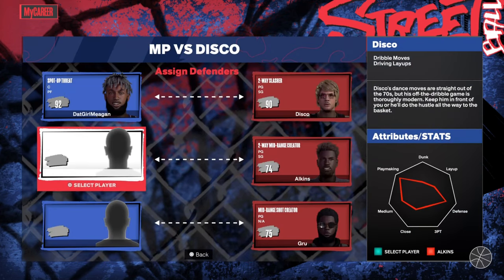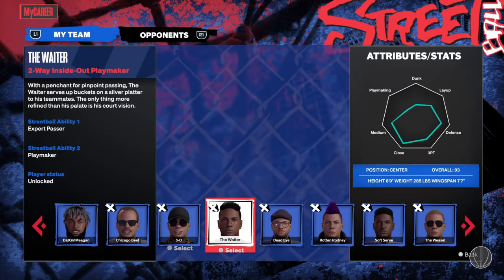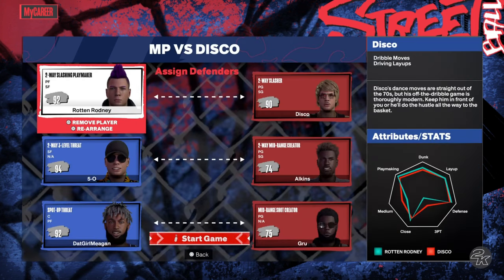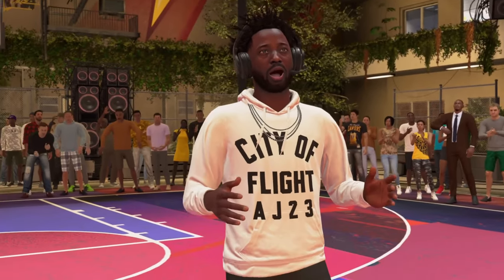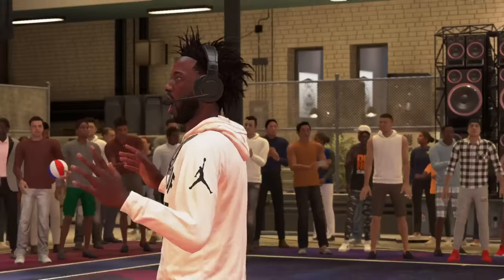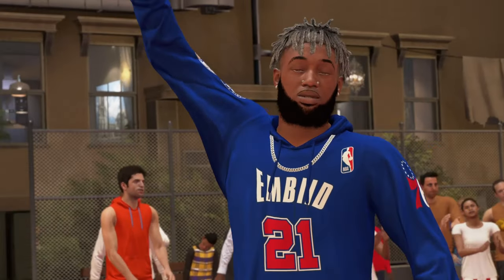This is what the board looks like — you can pick and choose your team, switch around the lineup, change around who you want to guard, all that good stuff is set up for you to get these perks or badges however you want to do it. Now for the Extender perk method: you have to get 75 assists.